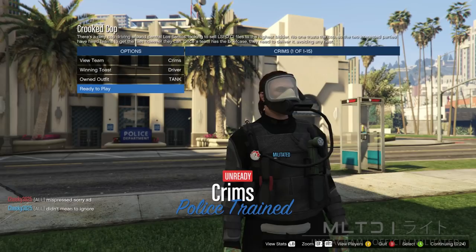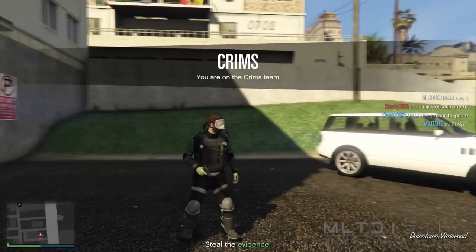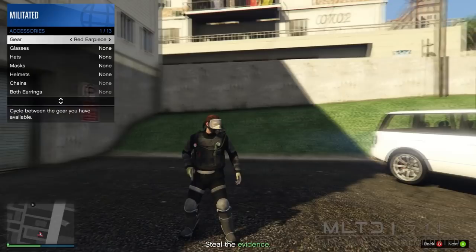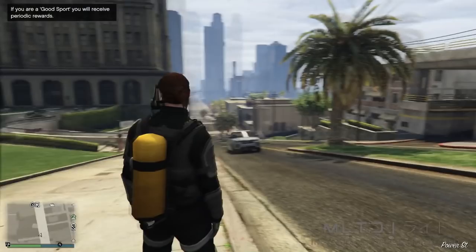Once you are in the mission, open up the interaction menu and go into style and accessories. From here press left once on where it says gear to equip an earpiece, assuming you have one. With that equipped, close the interaction menu and bring up the phone to quit the job from there. This is then going to take you up into the clouds and load you down into a free mode online session. When you spawn in, you'll still be wearing the outfit that we just merged in Crooked Cop.